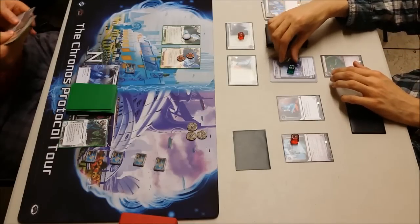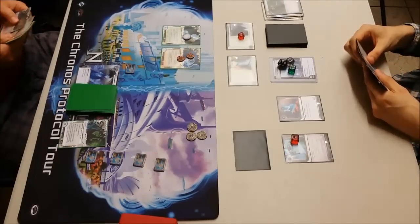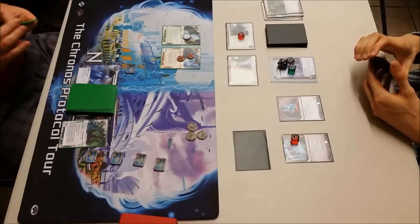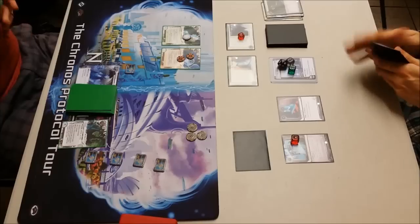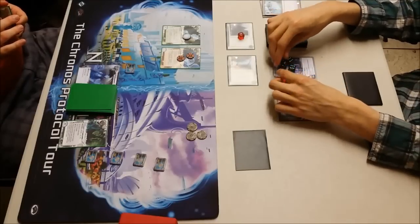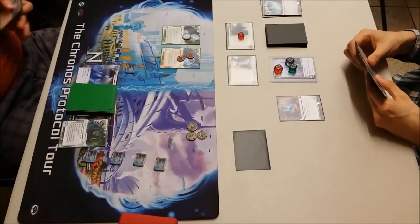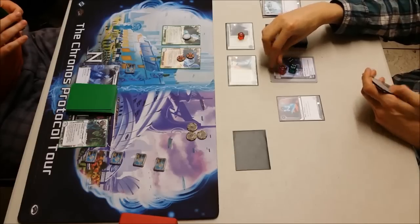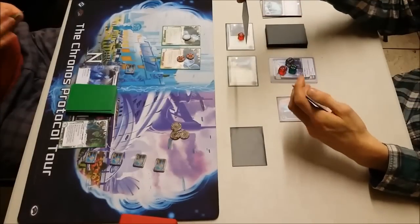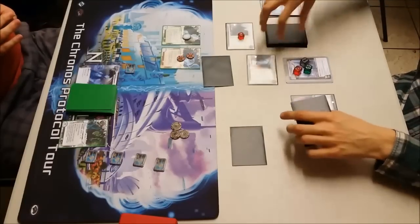It's going to Green Level Clearance. Thinking about what to do next. Going to trash that, gaining two credits — not a huge amount of value but better than a poke in the eye. And he's going to install another piece of ice. I'm surprised he didn't do it the other way around — that was probably an error, he should have done it to get an extra install and more value. He's actually going to put it on HQ instead. Either way, still should have done it the other way around.